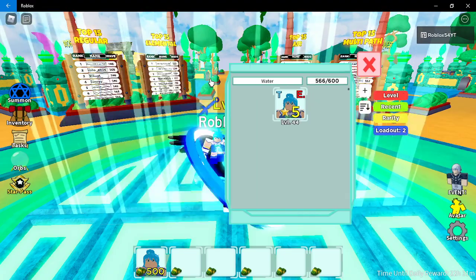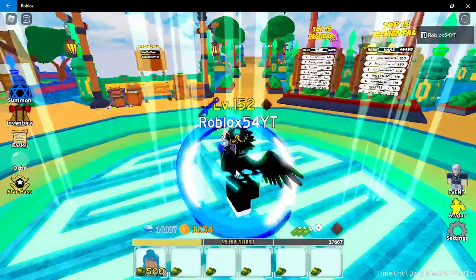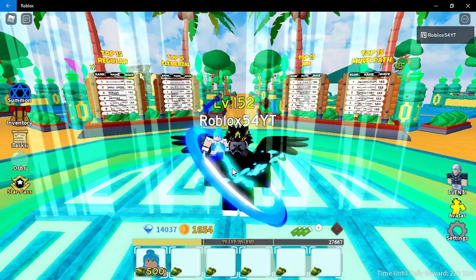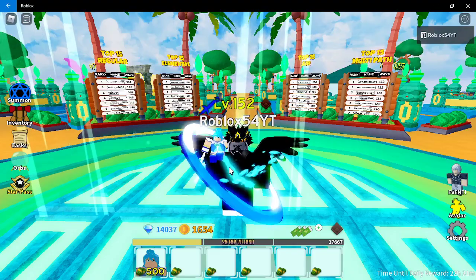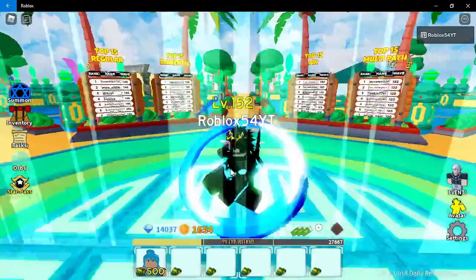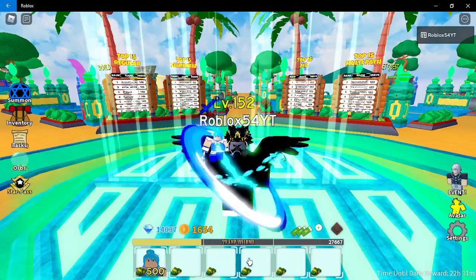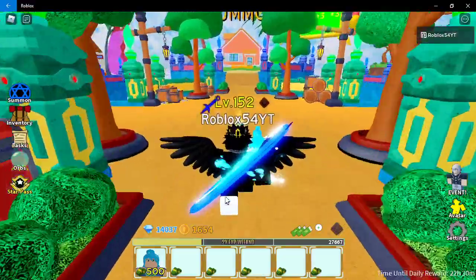The aura is basically like a water wheel spinning around her, kind of like Tandro but going sideways — that's her attacking, like from the show. Water flows around her since she's a goddess of water. The starting cost is 500, as you can see at the bottom of the screen.